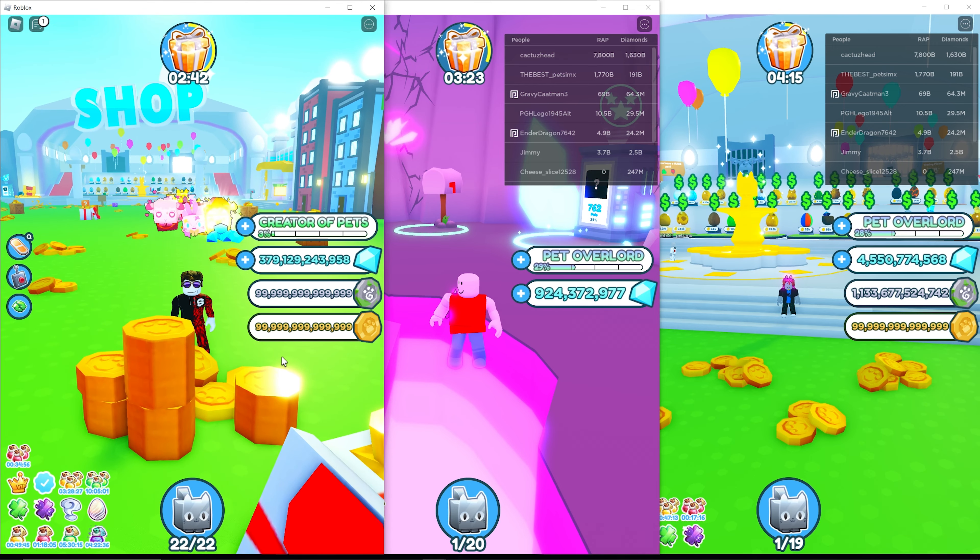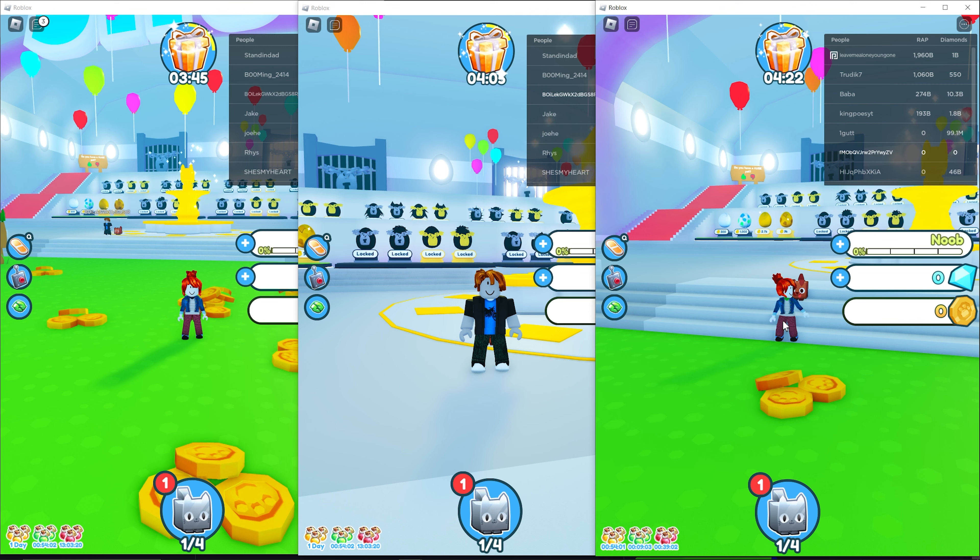I'm gonna select all three accounts and then join the server. I'm now in with my accounts and you can see I have all of them at the same time. If you are curious how to keep them from getting kicked out after 20 minutes, watch the video on the left. And if you want to see how I hatched with 10 accounts at the same time in Pet Simulator X, watch the other video.